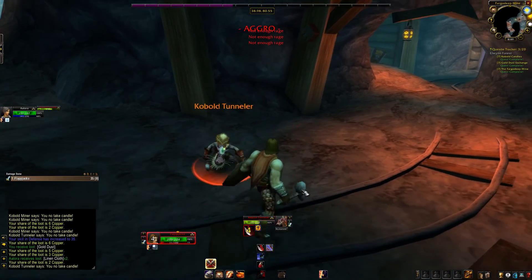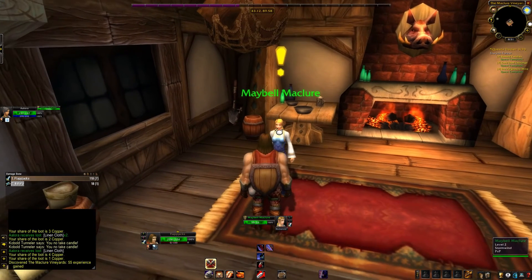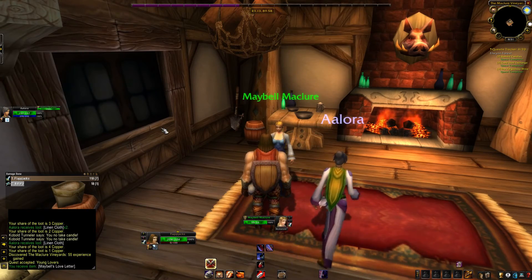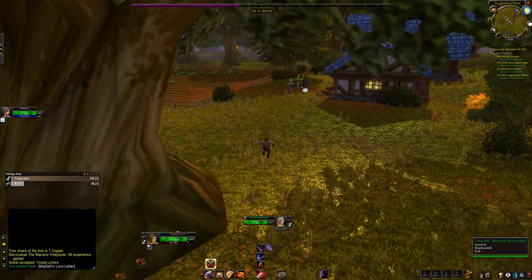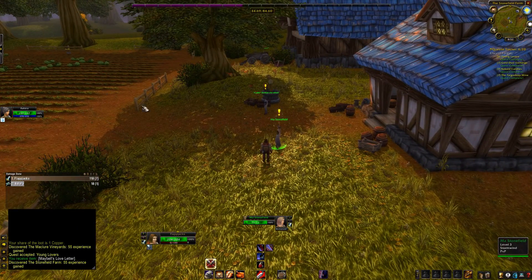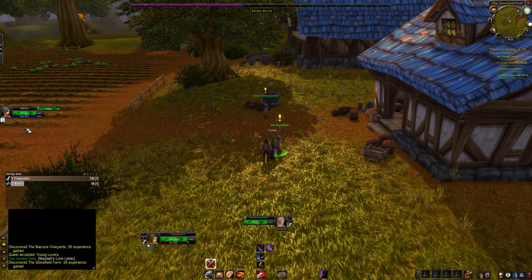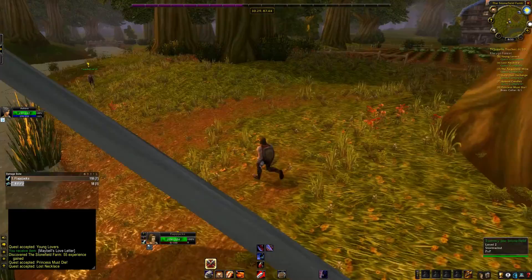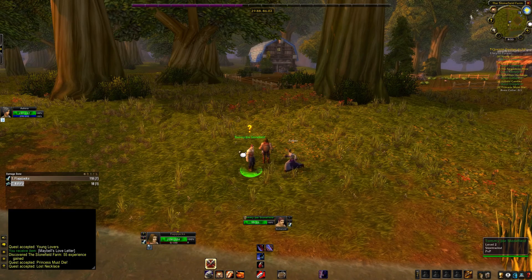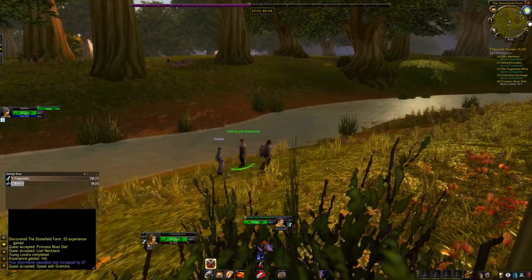We'll head down that way. You're going to run into this house and there's going to be a quest in here — the love letter quest. She sends you back over to the Stonefield Farm where you pick up more quests. One is a kill-Princess quest — she's a really big pig. You'll find her just southwest of the barn. Turn in that quest and you'll get another quest to talk to Grandma Stonefield, who is at the farm you were just at.